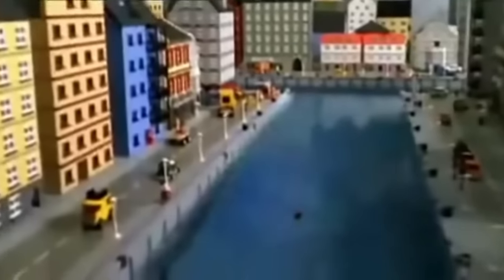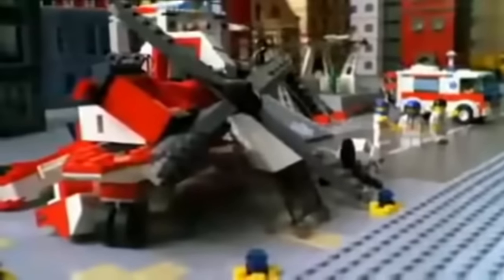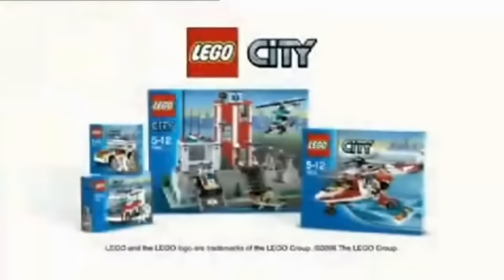A man has fallen into the river in LEGO City. Start the new rescue helicopter. Build the helicopter and off to the rescue. Prepare the lifeline, lower the stretcher, and make the rescue. The new emergency collection from LEGO City.